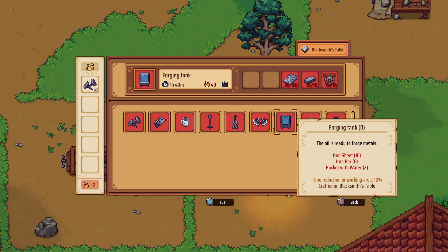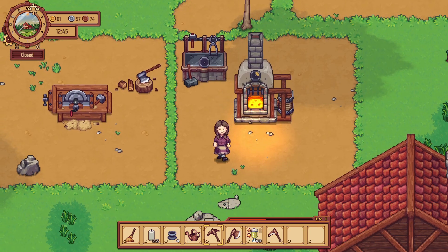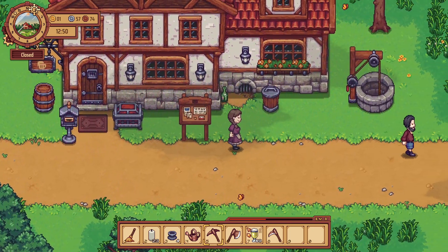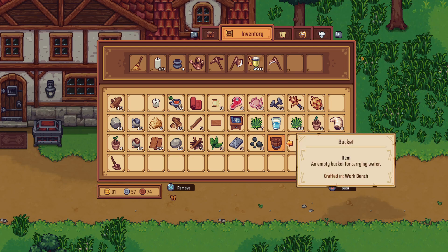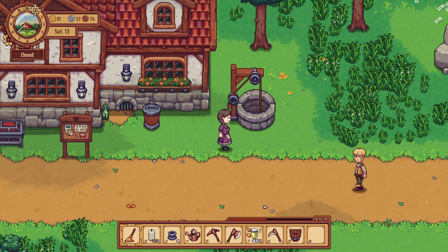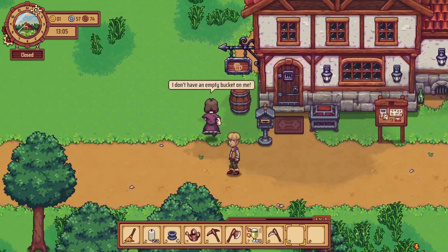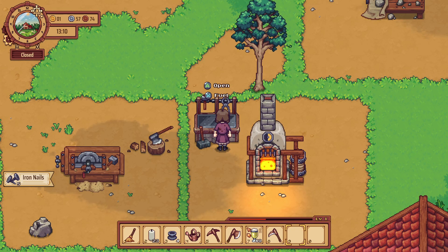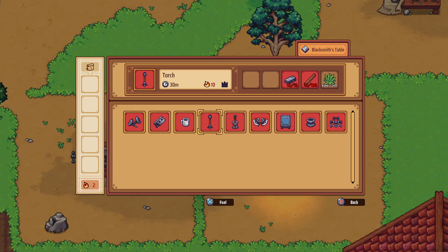Maybe this is something we should make — we'll need some iron sheets and some water for that. Let's throw some iron sheets on there. I need a bucket — I wonder if I can make an extra bucket, because it would be pretty handy to have more. Let's collect some water and get that over to the machine. Oh, it's for the specific item, so we can't just leave water beside here.